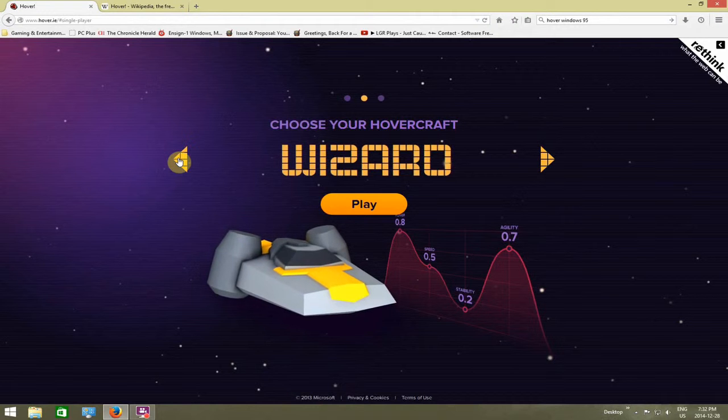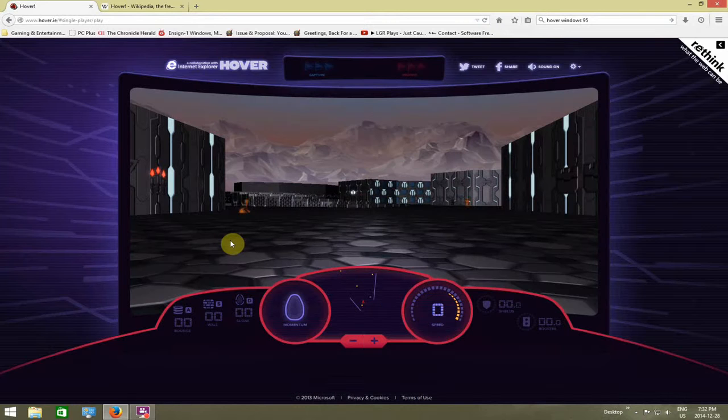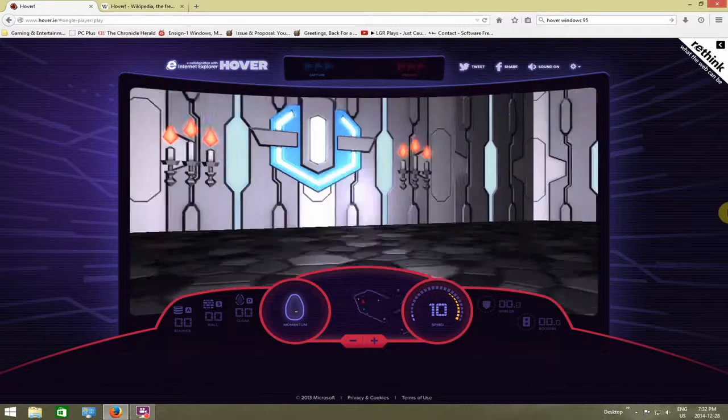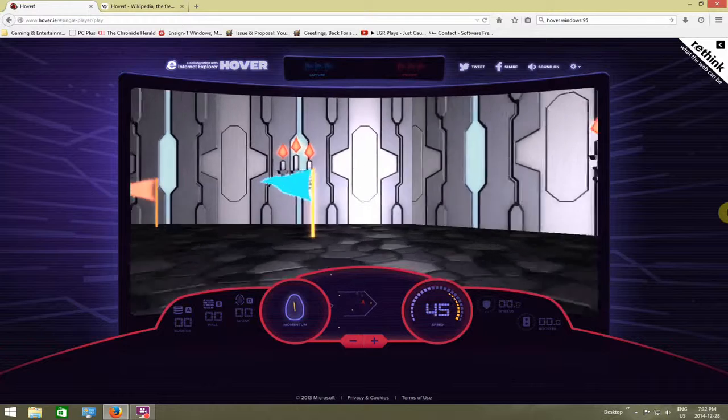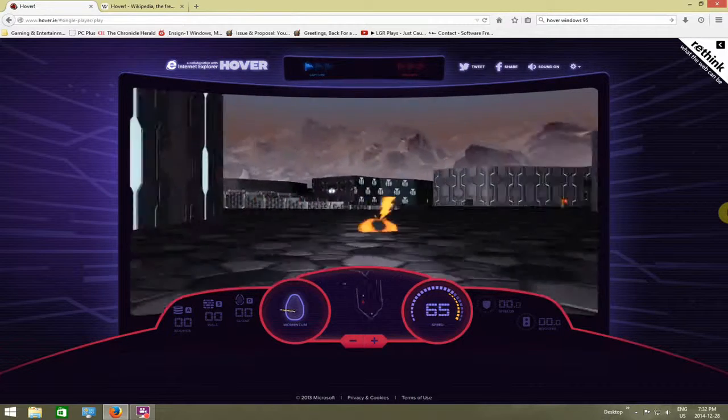I think what we're actually going to do for our run-through is we're going to use the Wizard here. We're going to play against the AI and I'll showcase the game and what it's all about. So yes, loading level one. You use the cursor keys to move around, and your goal is to collect these flags of your opponent's team. If you collect them all, you basically win.